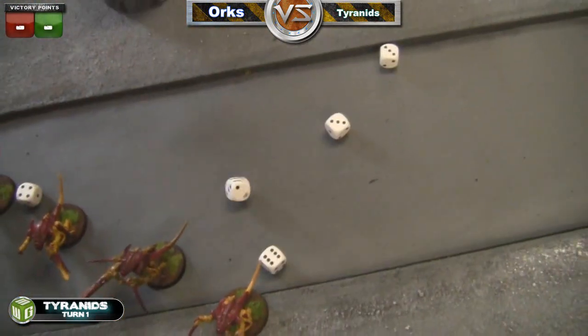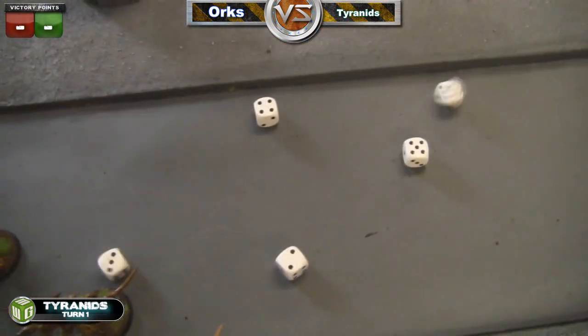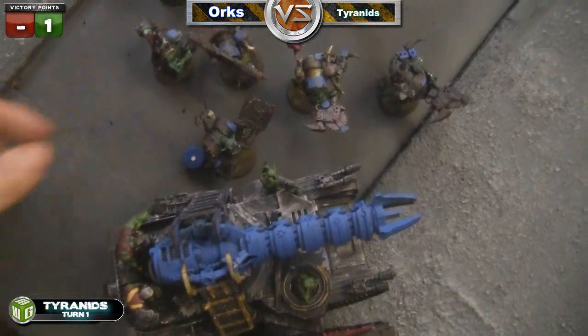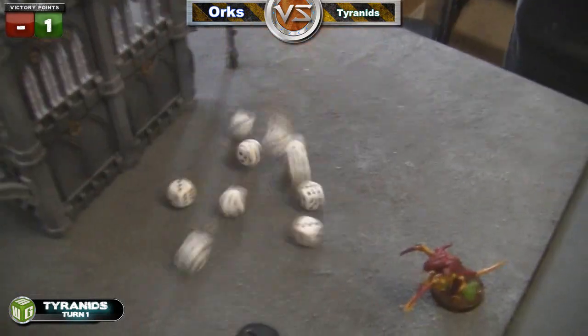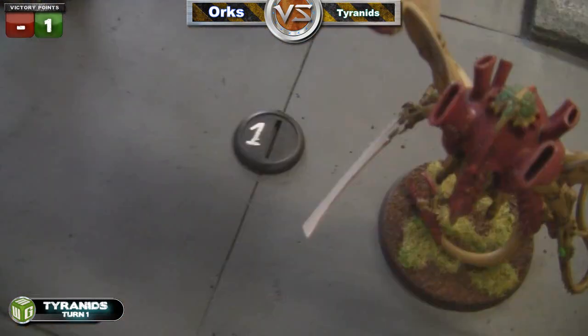The Hive Tyrant fires away, shooting its twinlinked Devourers at the first tank there, hitting on fours, fives, and sixes — it easily gets blown up, wounding a couple of Boys nearby and killing one. The other Hive Tyrant shoots at the Killican, hitting on fives and sixes with twinlink, and it gets destroyed as well. We roll for the middle objective and it's just a normal objective.